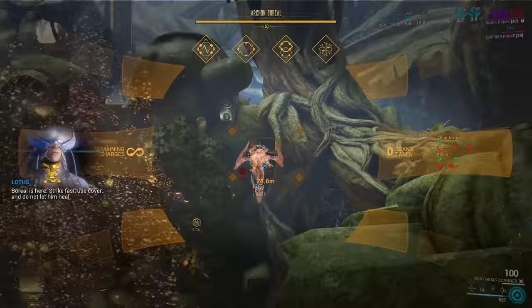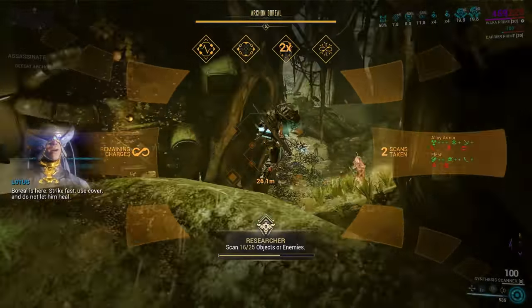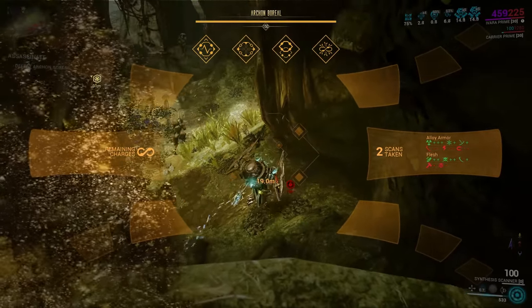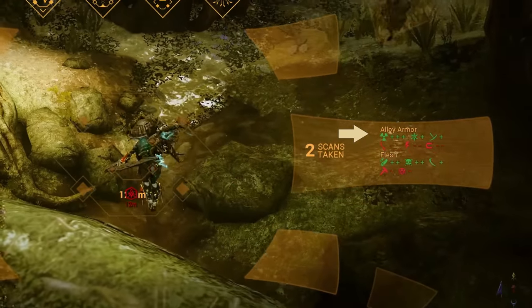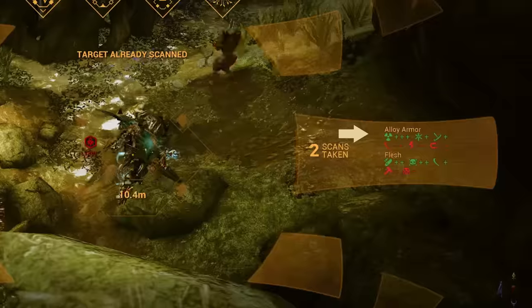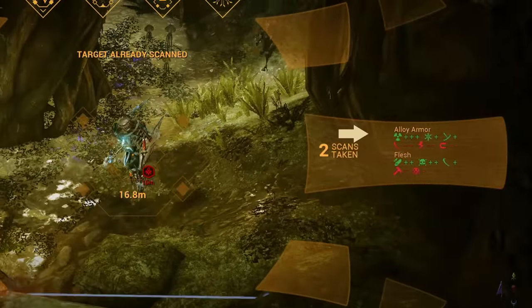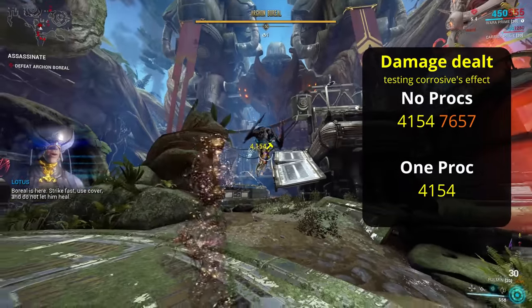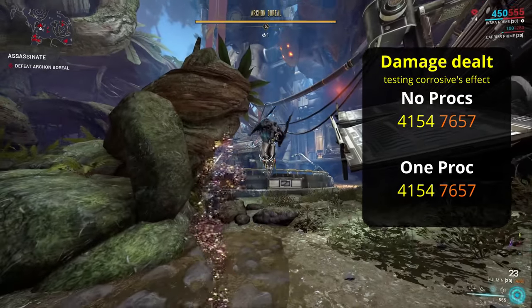When it comes to the Archon fight — which at the time of this video we just have Boreal to play with — they utilize a few different factors to limit our damage against them. The first is the basic defense every boss has: good old armor. In this case it's alloy armor, which will be important later. However, unlike most units with armor, we cannot reduce it during the mission. Corrosive procs have no effect on the armor value, and armor removal abilities simply don't work on Boreal. We just have to accept that it's there.